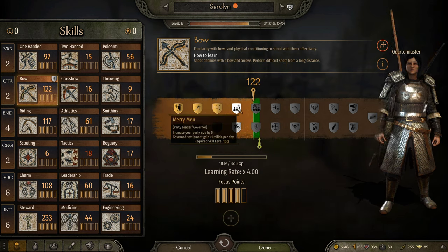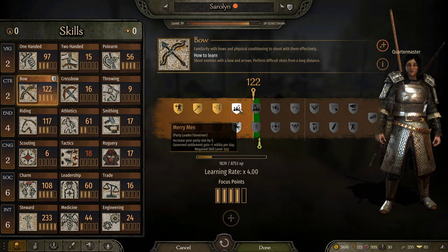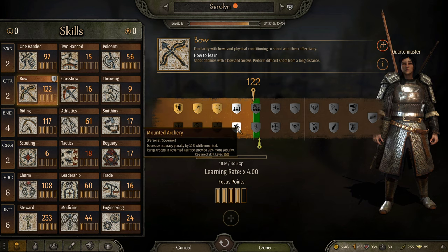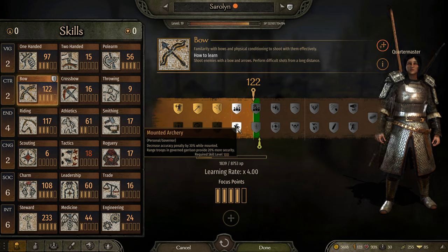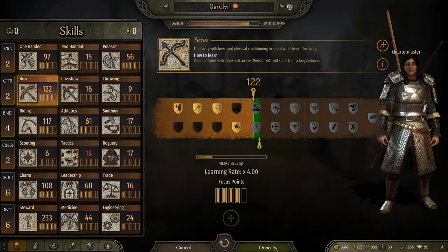And then merry men, which now pertains to me because it's a governor skill and I am indeed a governor. Merry men is party size and extra militia. And mounted archery is reduced penalty while mounted, which I like. And then more security. That's the route I'm going to take.